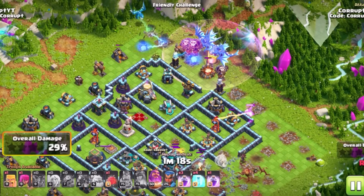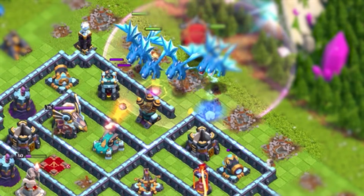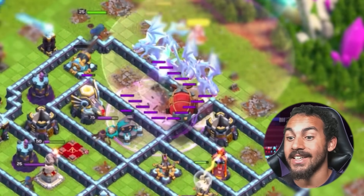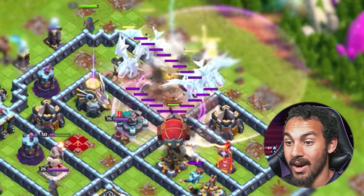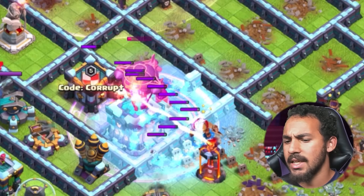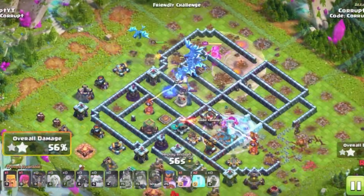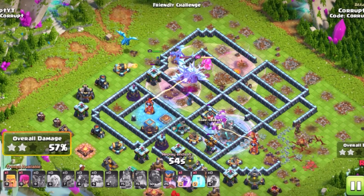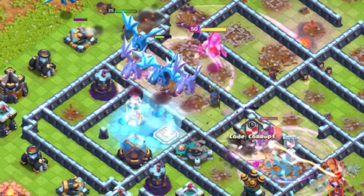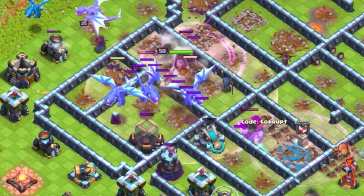You are going to be sending in your Balloons and Electro Dragons, followed by the Grand Warden. You can have your Royal Champion go in alongside them, but the Rage Gem from the Grand Warden is insanely good with Electro Dragons. You should use your Grand Warden's Eternal Tome over the Blimp and the E-Drags. Even if you don't get the Blimp, you should still be able to get the Town Hall secured. You can use your Rage and Freeze Spells on anything that is going to target air and ground — Single Infernos, Multi-Infernos, Scattershots — you name it. You want to Rage up your Electro Dragons.